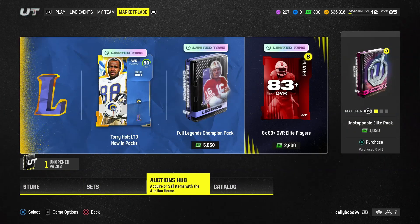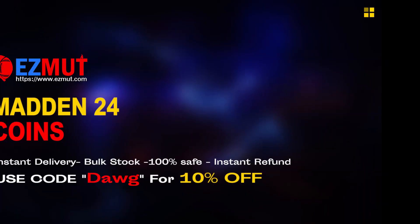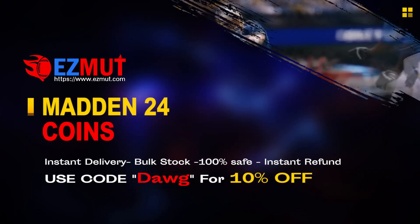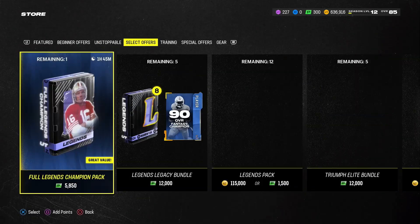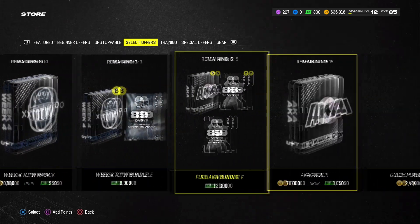You need about 300k if you want to get right with it. If you need the coins and you don't got the coins right now, check out easymutt.com — use code DOG to get 10% off. It's a very simple method; you don't really need to do anything, everything's kind of in the store waiting for you.